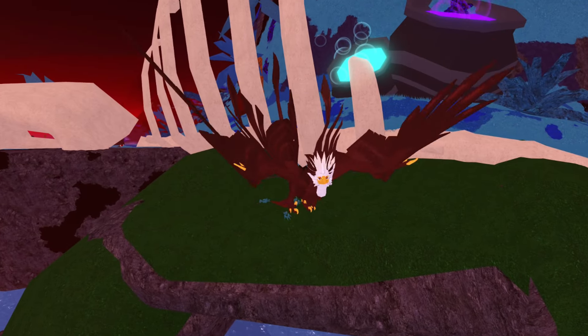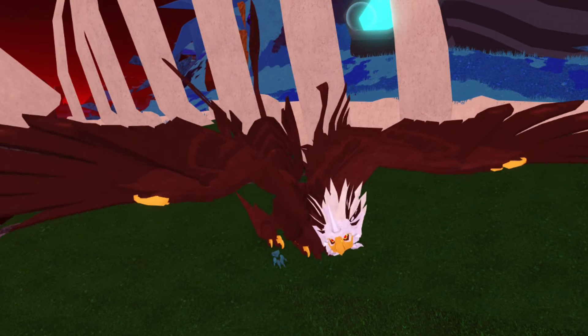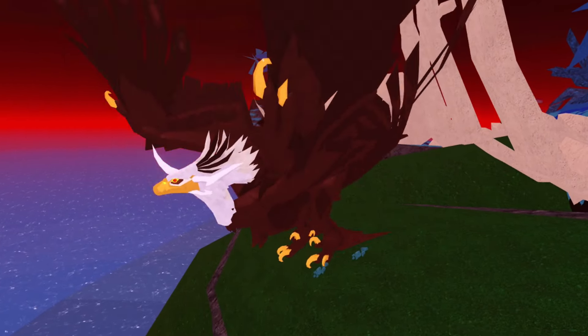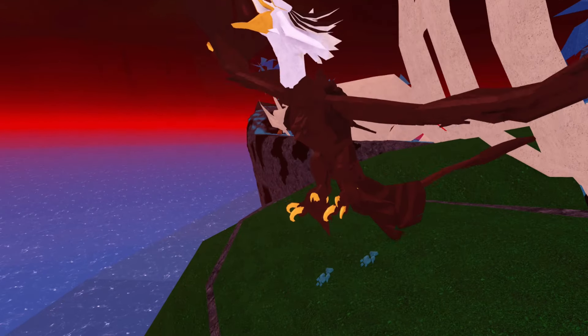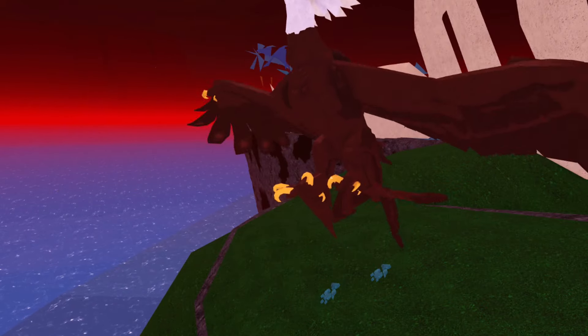In today's video I'm gonna be surviving as a bald eagle in Creatures of Scenaria. This creature is also known as the Aeolanus, if that's how you say its name, and for some reason it just happens to look like a bald eagle if you put the right colour palettes on, so I think I'm gonna get some funny reactions out of people when they see this thing flying around.